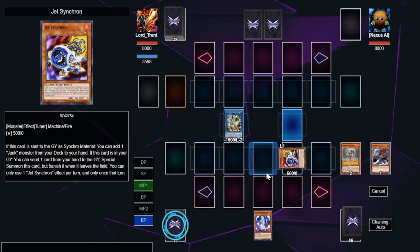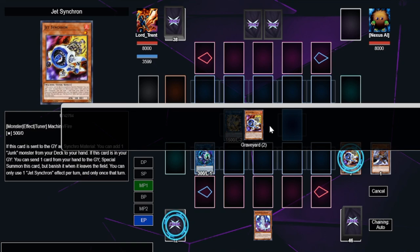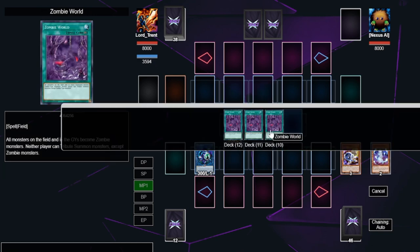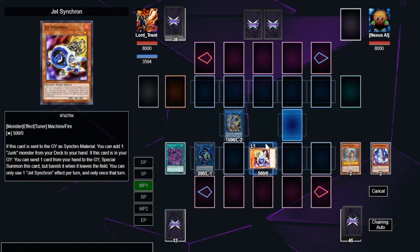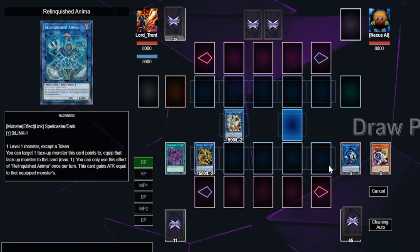We summon Jet Synchron, then link away Jet Synchron to summon Linkaribo. We activate Jet Synchron in order to discard a card — in this case the Necro Banshee. You can actually chain Necro Banshee's effect to put out Zombie World. It's basically a two-card combo. We then link those two away into Dagda and just pass our turn. The Crystron and Dagda setup on the field looks simple, but I'll show you the cool things you can do.